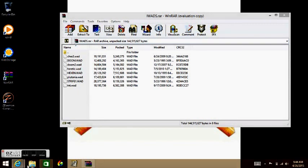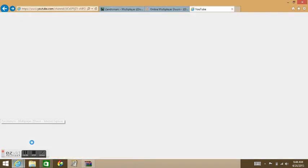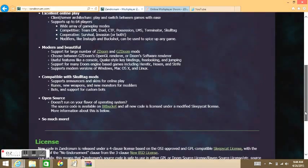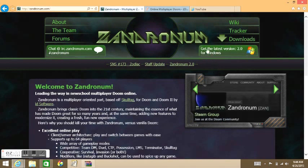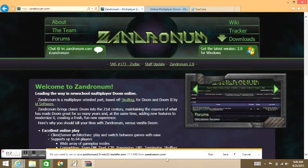Now the second source port we're going to cover is Zandronum. Zandronum is a continuation of Skulltag — Skulltag has already died, so they decided to make another Doom port. It's available for Windows, Linux, and Mac. Click here to download the Windows version.